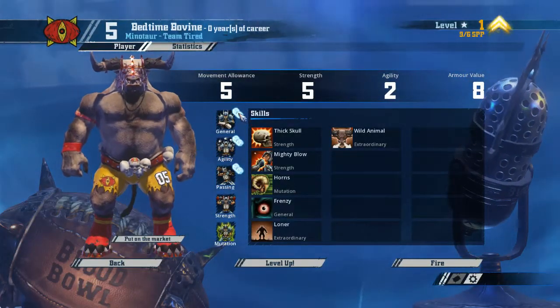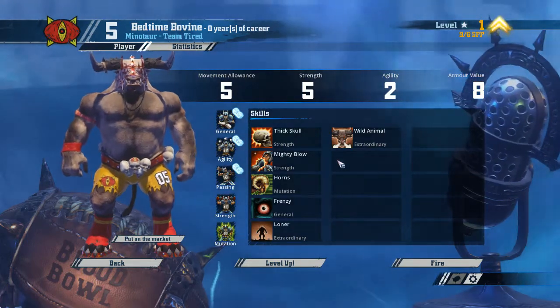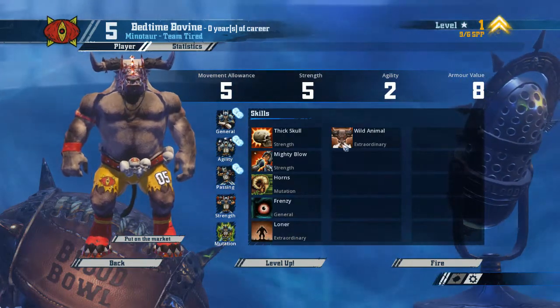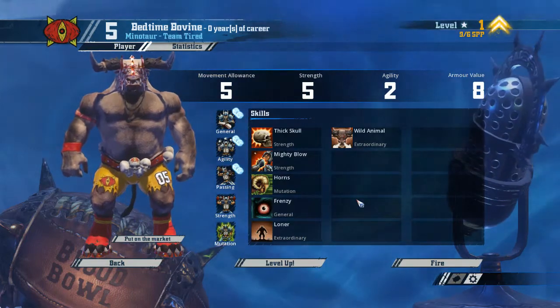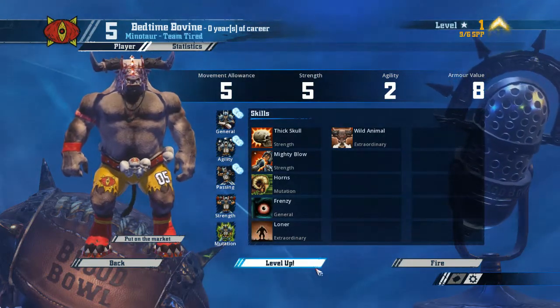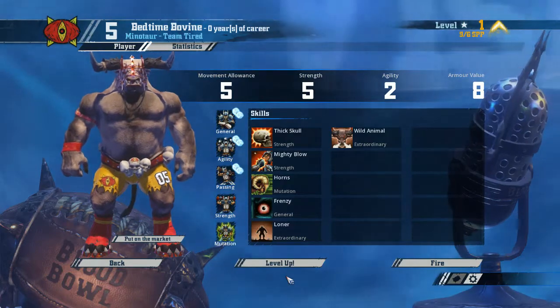The Minotaur can get strength and mutation skills, but he can't get general unless he rolls doubles. So if we roll a double, we want to make sure we pick up Block, because we want to use this guy to hit a lot — and Block, of course, is really good when you hit a lot. Especially when you have Loner, so you can't trust your rerolls to work. Other than that, we will try to pick some stuff from strength and mutation.